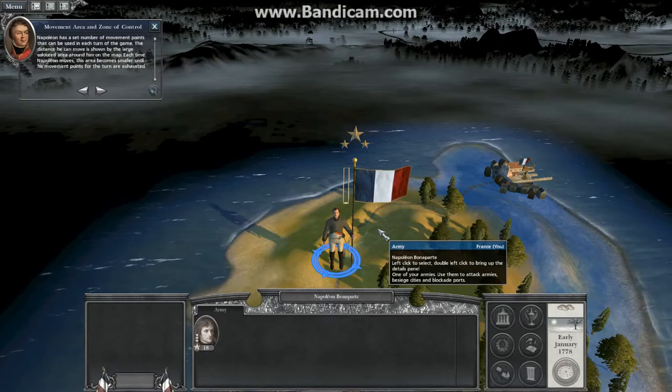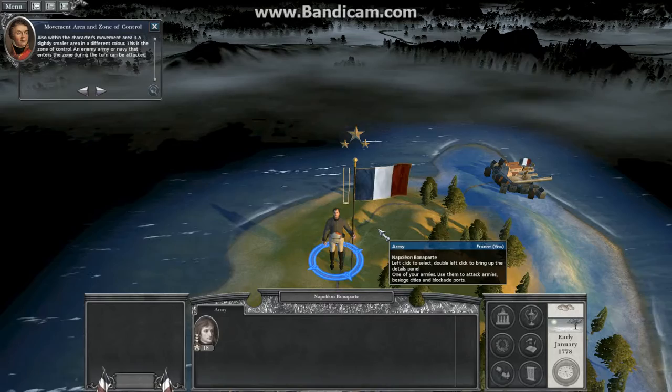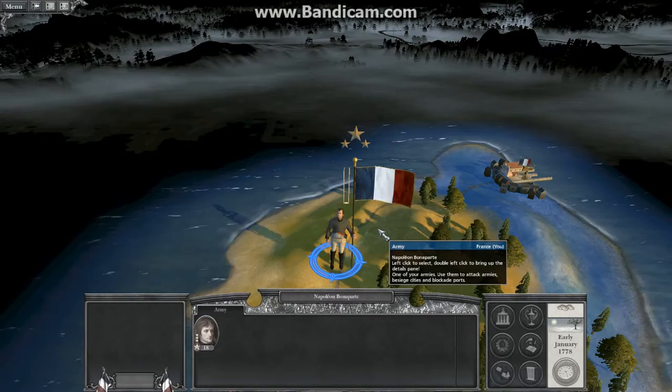Also, within the character's movement area is a slightly smaller area in a different color. This is the zone of control. An enemy army or navy that enters the zone during the turn can be attacked. Try moving Napoleon to the port of Bastia on the north-east coast of Corsica.